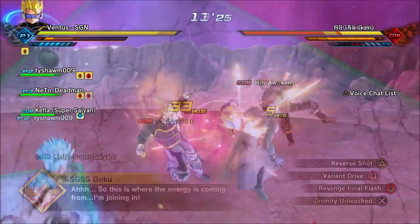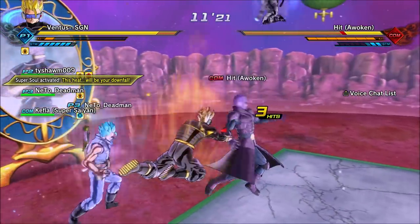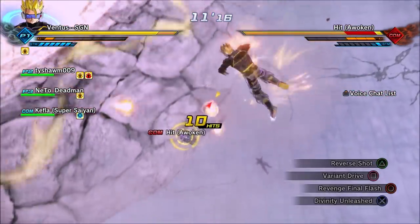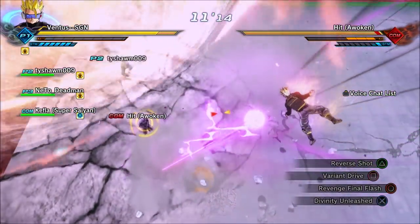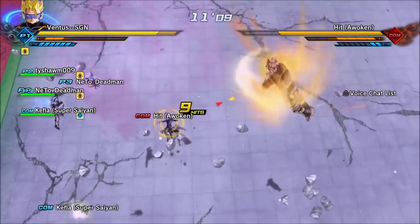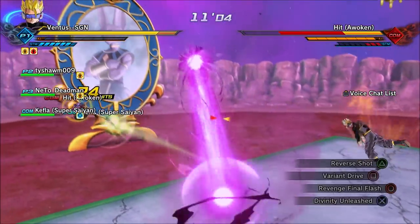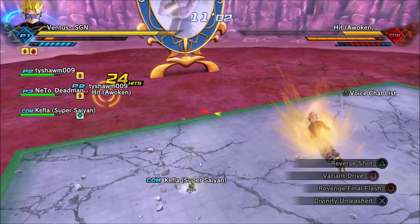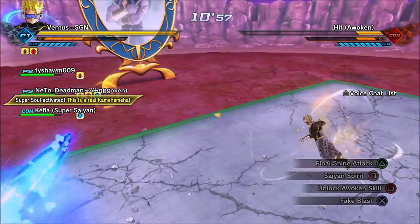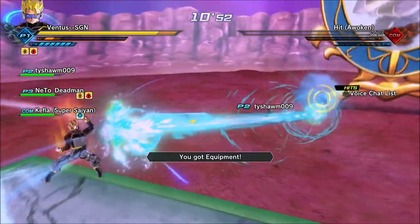I got the wig to drop right at the finish, then it starts the ultimate finish part where I defeat Hit with me and the homies going through the parallel quest. That's when the equipment will drop, and that equipment is the Ultra Instinct wig. Unfortunately in this run I didn't get any of the skills to drop, but I did get the wig. We did the parallel quest again later and got the skills too — I'll make a video about that later.